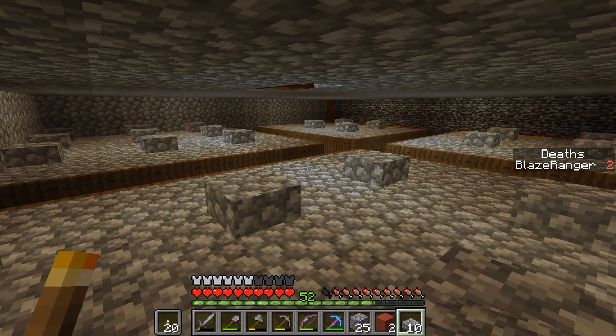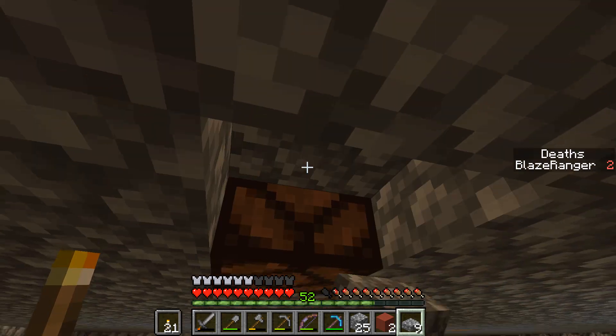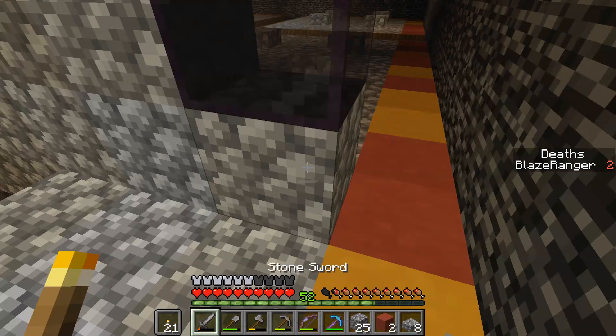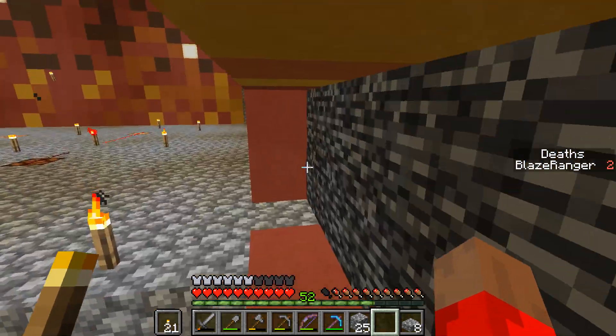I just have to make sure there's no 3x3 blocks or areas where they can spawn. So that'll get rid of the spiders. All right, so we can get out of here. Do I have more of those? Yeah, but I'll save them. So now I was thinking what I should... whoa!